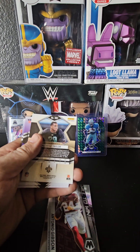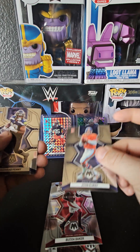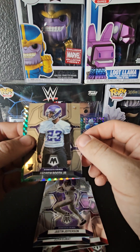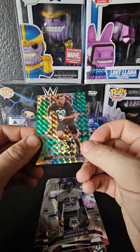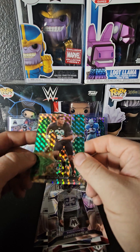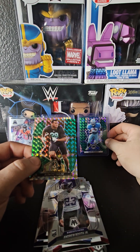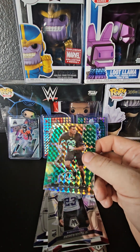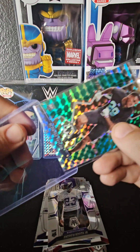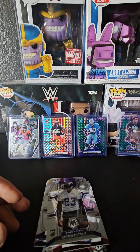Another Panini card — we got another prism on the back. Flipping it over: Budda Baker, John Elway, Rashaad Penny, Justin Jefferson, Andrew Booth Jr. rookie, and an Alante Taylor rookie green prism. It might be slightly different because there's gold on it — could be the Saints' colorway — but we got an Alante Taylor rookie green prism. Into a top loader it goes.